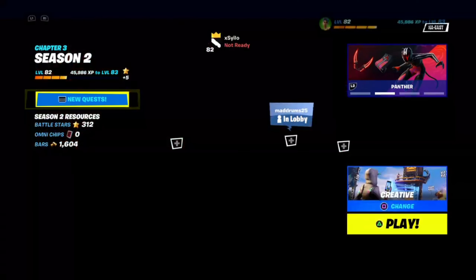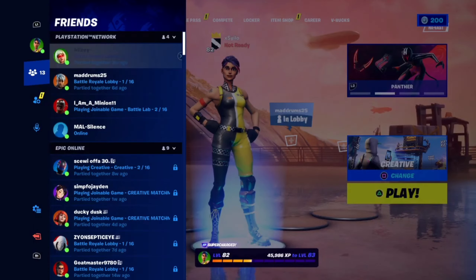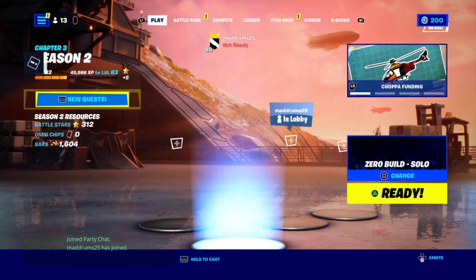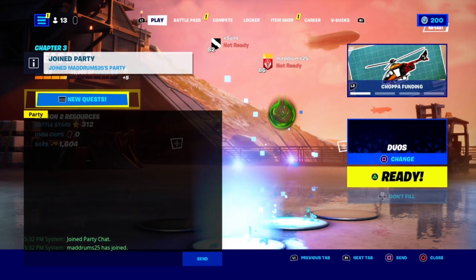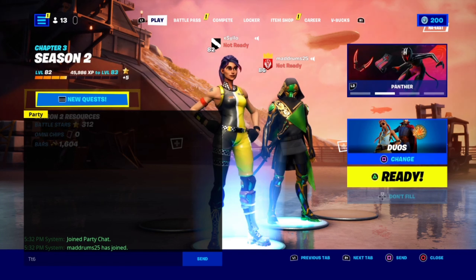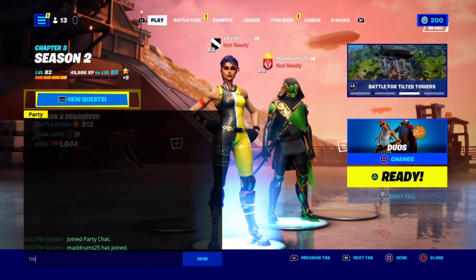Okay, I'm in Fortnite. And then after you go to Fortnite, you join a friend — you find a friend to join. Then hold the chat and type in 'tt6'.